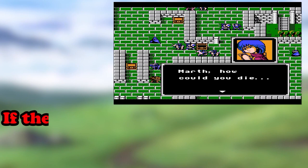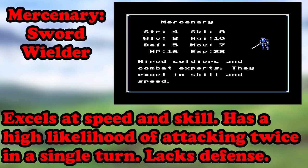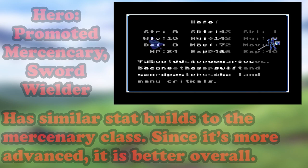He doesn't promote unlike the rest of the units in the game, and if he dies, that's game over. Try not to let that happen. Next class is Mercenary. Mercenaries are footlocked soldiers who specialize in swordplay. They generally have good skill, speed, and strength, but they're lacking when it comes to defending themselves. Not a bad unit to have around. Next up is Hero — these are promoted mercenaries and the same rules still apply: footlocked with specialization in swords. If you like mercenaries, you'll like heroes.